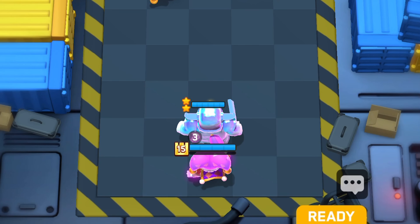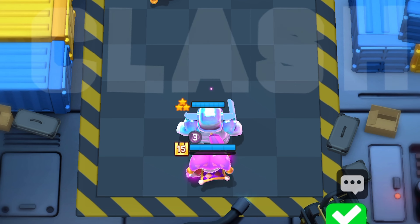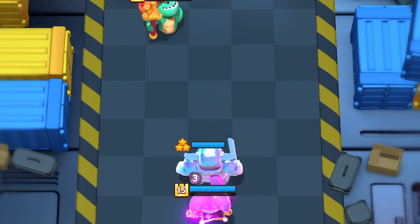For round three I usually upgrade the pekka again, then decide between placing it to elixir mini or just leaking elixir to keep some information hidden from the opponent.